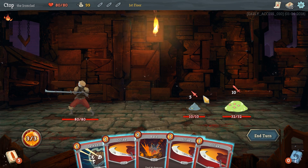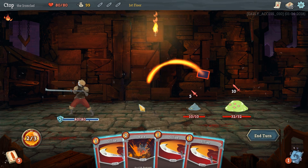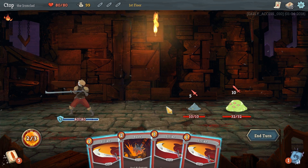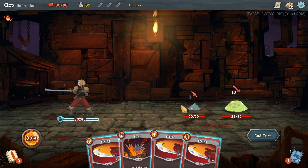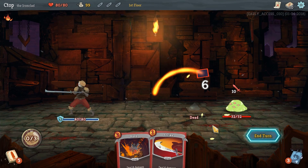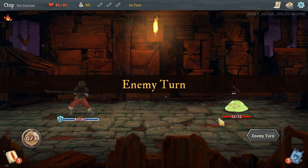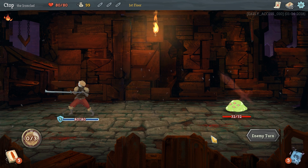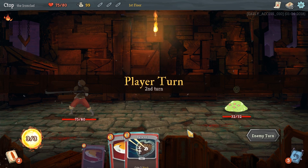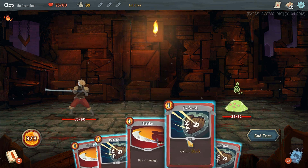He's gonna attack for five and the other for ten. We could block for 15 and completely negate this damage, but unfortunately we don't have enough block, so we're gonna block for five right there. We have two more energy so we could either kill this guy or damage both of them — let's go ahead and do six damage to him. We'll take five total damage, blocking five of his attack. Down to 75 HP.